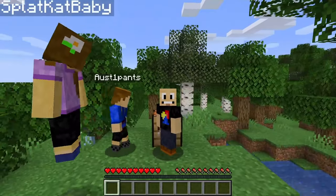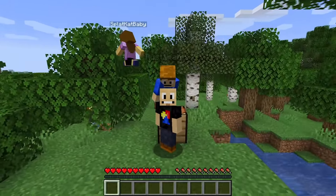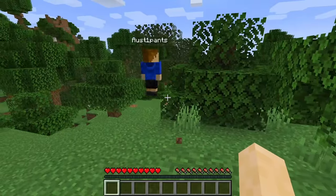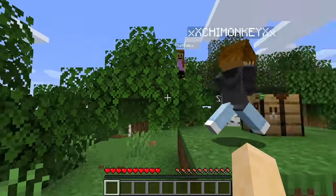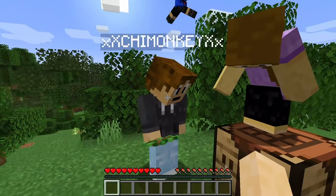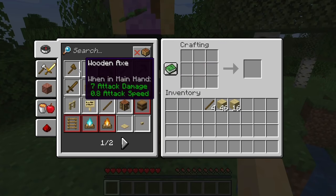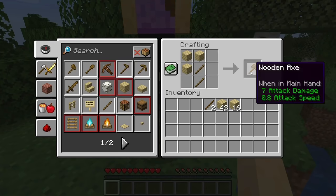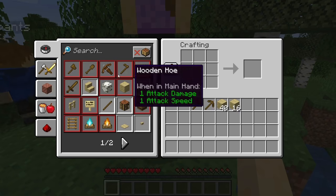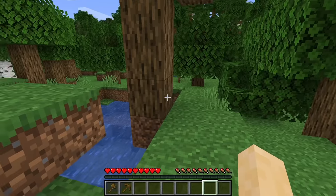We're back with another episode so soon because we're excited about the new update! Today is the first part of the Caves and Cliffs update. We're super excited. There's copper, there's new amethyst geodes that you can find. Are we gonna try to find some of that stuff? Yeah, I think we should.